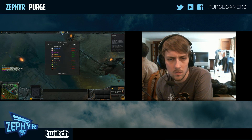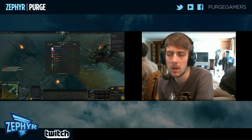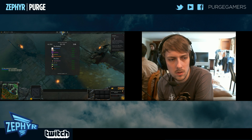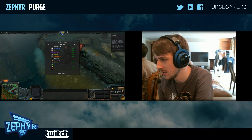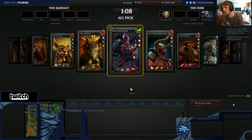The carry I like to play a lot is Phantom Assassin. She's actually okay — you could pick her. I think she's okay, go for PA. Make sure you pick pretty fast and click on the lane so they know you're going there.